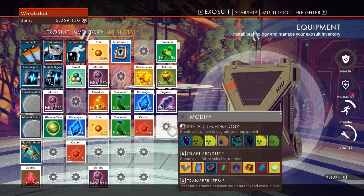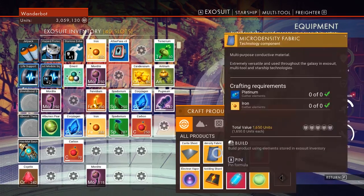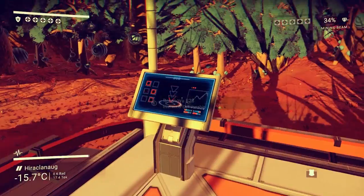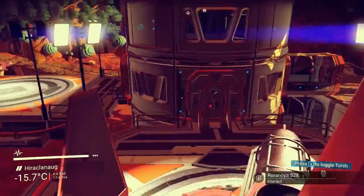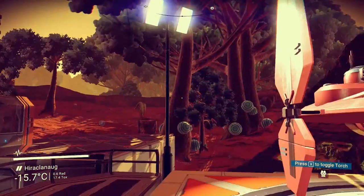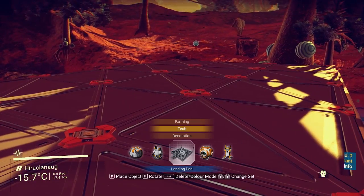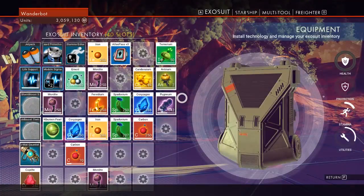We want to do NumPad 9. There we are. So now I can make anything and everything for free. My starship will actually land here. Sadly, the no crafting requirements does not actually work for construction, but it does work for some other things.